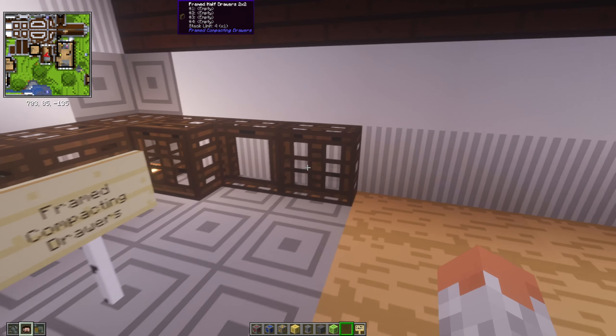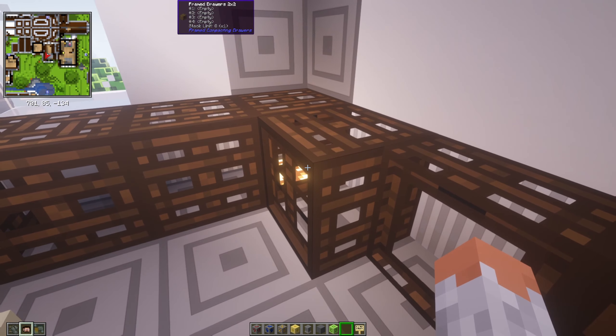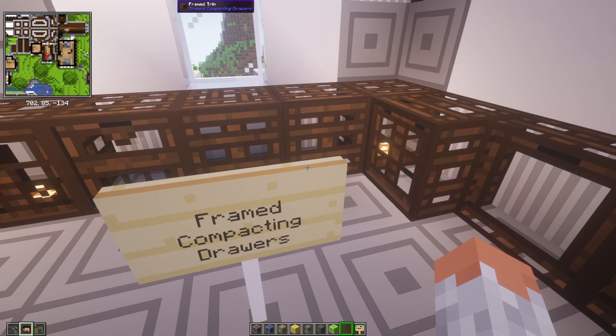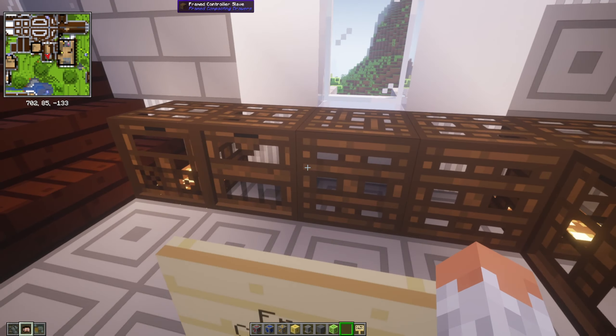Then we have Framed Compacting Drawers. Those who know the Storage Drawers mod — this one is basically an add-on to it, and you can redesign those storage drawers. So it's an add-on to Storage Drawers and they're customizable.